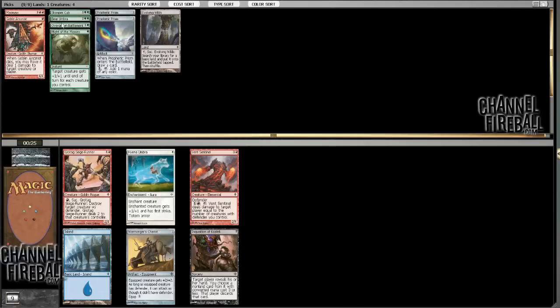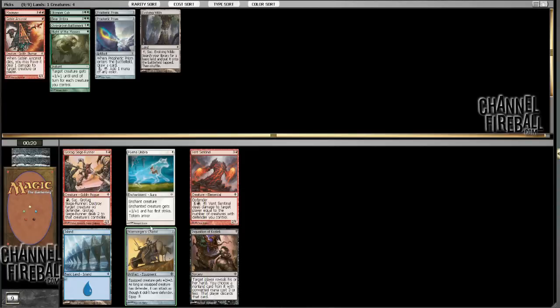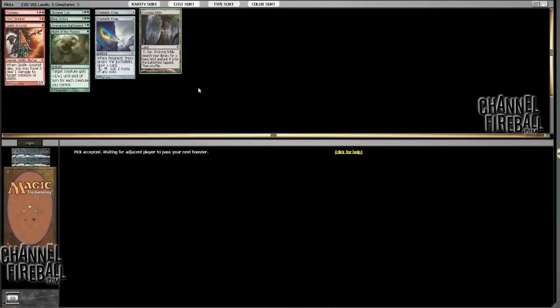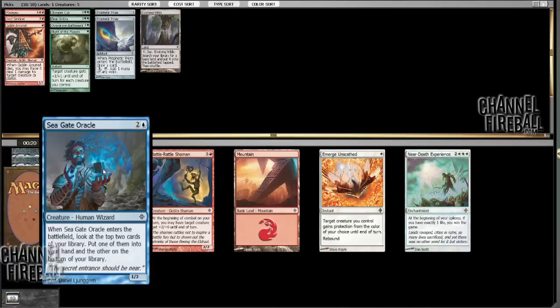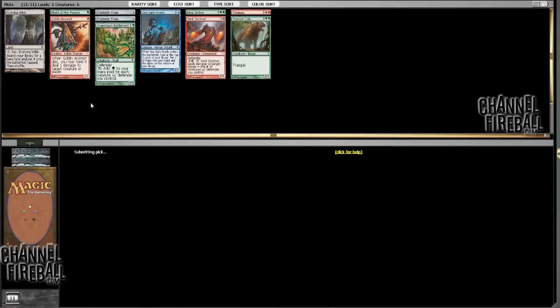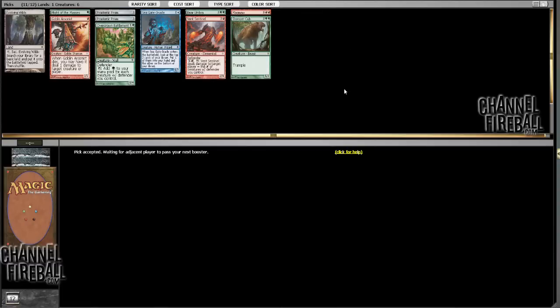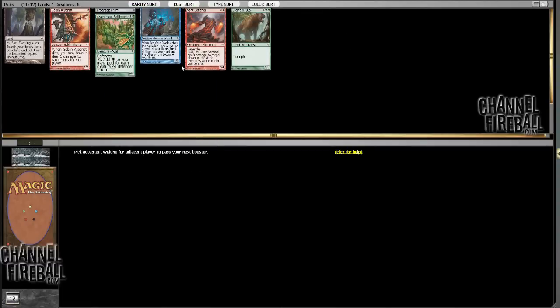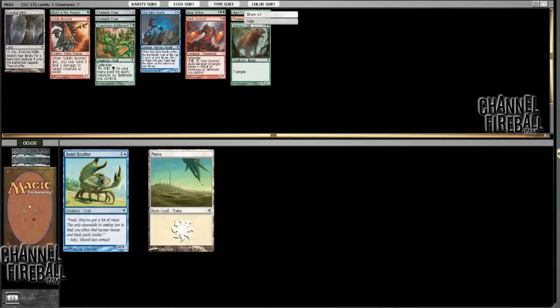I could take Vent Sentinel. I don't have any other defenders except Overgrown Battlement, but that is a decent deck. I don't like Wormcoil Chariot much. Yeah, that seems like a reasonable thing to take. Battle Rattle Shaman is also a good enabler here, and even though I have all these Prisms and stuff, I don't need to take Seagate Oracle — though it might actually be the best here since I do like the Shaman. These are mostly nonsense. I'll take this Lnatu Golem right away. Since I figure if I'm going to try to splash Shared Discovery — the Ancestral Recall of the format — I might as well take Seagate Oracle, which enables that quite well. Take and hide Haze Frog, same with Jawari Scuttler.